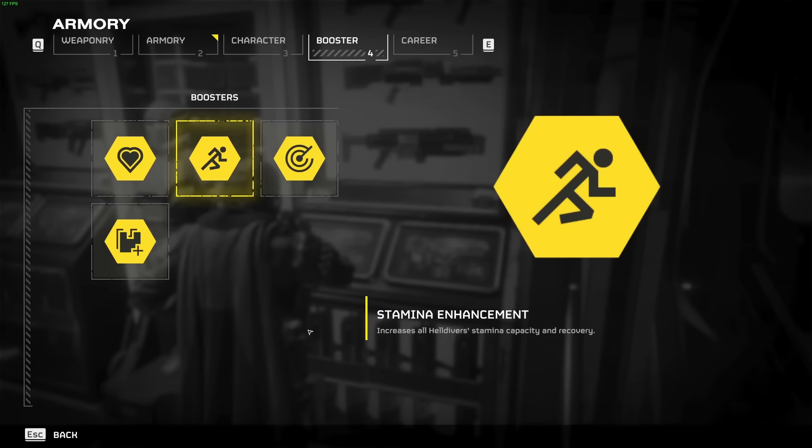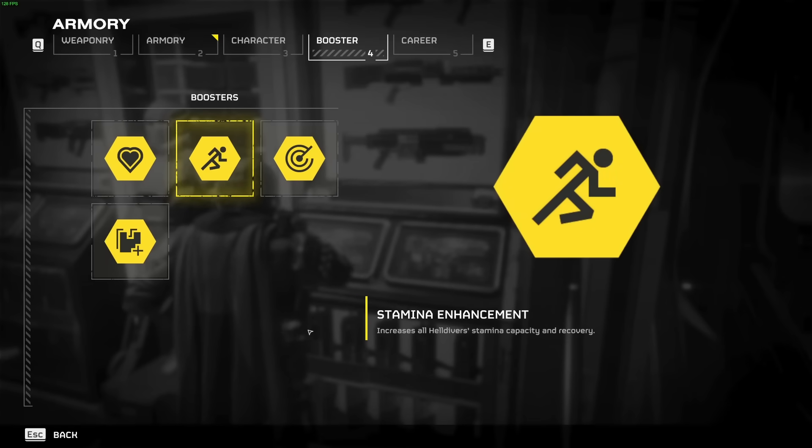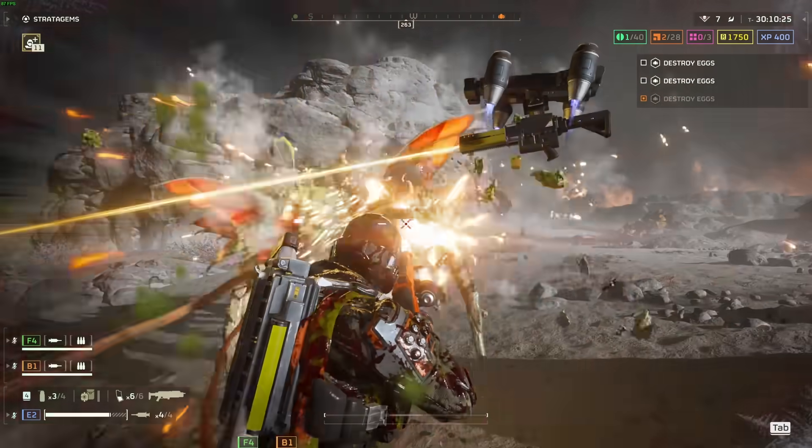I strongly recommend the Stamina Booster from the regular Warbonds tree, which will help you run and kite more efficiently at higher difficulties where the game gets truly insane. And yes, that was another free tip.